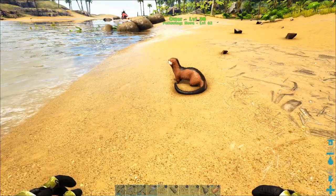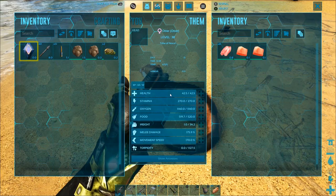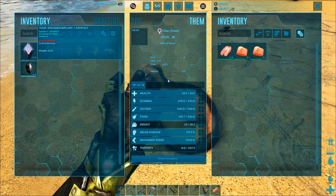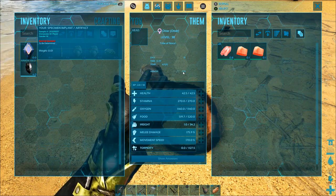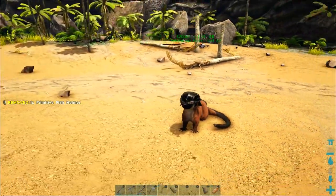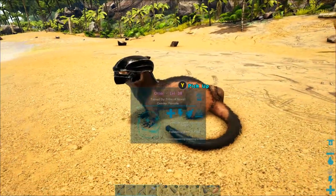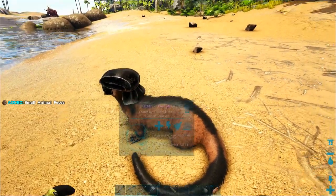Another really cool thing you can do with otters — I showed this in another episode but to recap — an otter can actually wear a helmet. I like to put a flak helmet on it because by default she has zero armor. When you put a flak helmet on, that gives her 100 armor, which is more armor than my character has had for most of the game. She should be able to stand up much better against piranhas and salmon, and it's just a really good safety precaution.